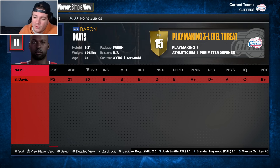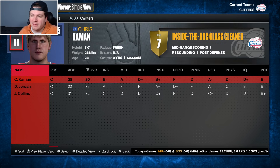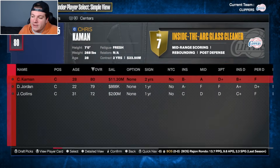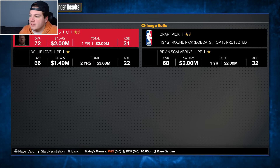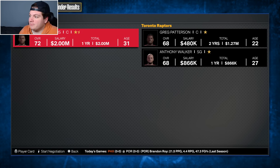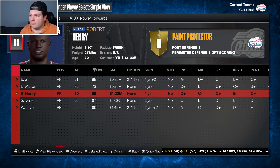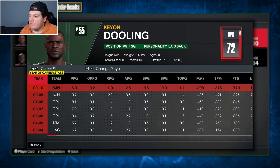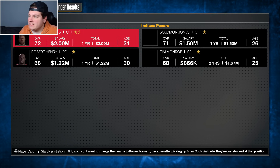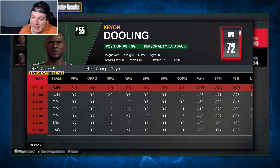I explored the trade market for Chris Kamen and it really wasn't great, so I'm not giving him up for nothing. DeAndre Jordan will start and Kamen will come off the bench. For the backup point guard spot, maybe trading Jaron Collins on an expiring contract — but the offers are not great. After adding Robert Henry to sweeten the deal, the best option coming back is Keon Dooling, a 72 overall. This team will not be good and honestly that's fine with me — they were never winning a championship in year one.